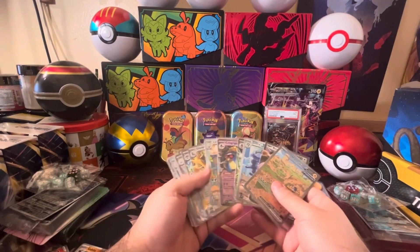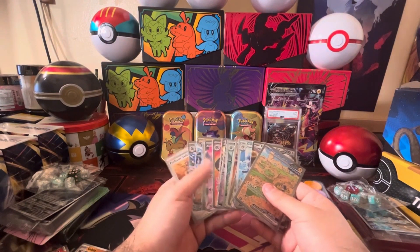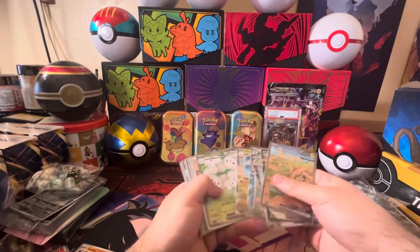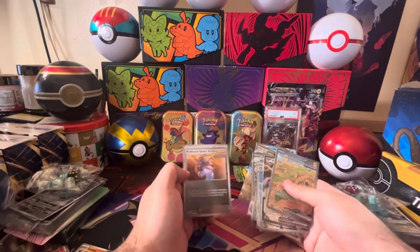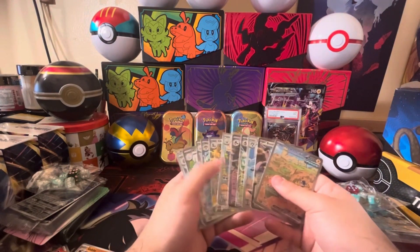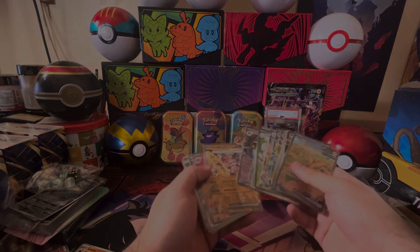Just from the two ETBs and the Paradox Rift booster box we pulled 19 hits total, and we got the lovely Professor Sada's Vitality cards. Not too bad, not too bad at all! Anyways, thank you guys for watching and hope to see you in the next video.